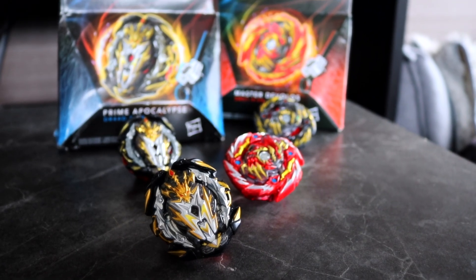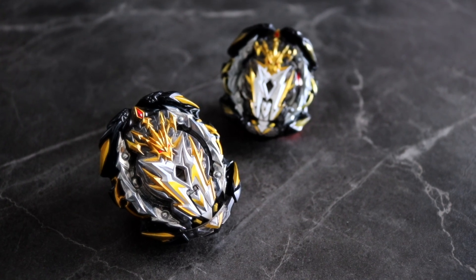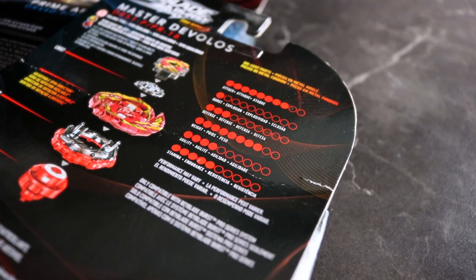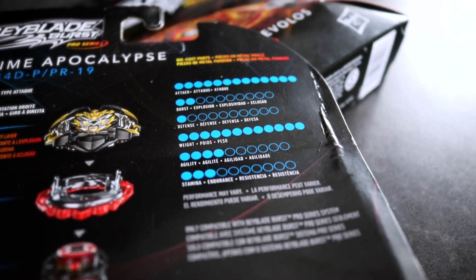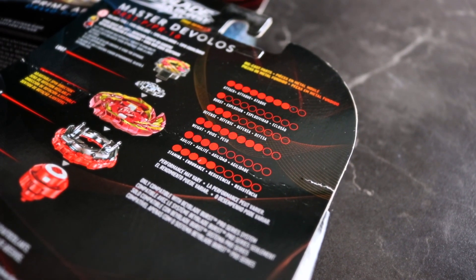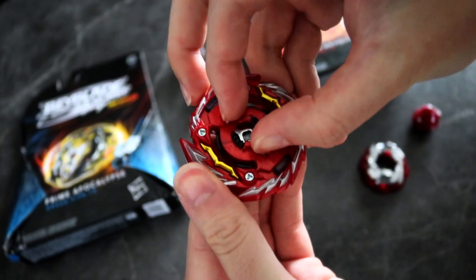This is also interesting because the name is different. I'm aware that many Beyblades have different names when created by Hasbro, but Prime Apocalypse is the same, while Master Diabolos is called Master Devolos. I also like watching the graphs that represent the power, attack, burst, defense, and everything like that — we don't have that in the Takara Tomy package, so this is fun to look at.